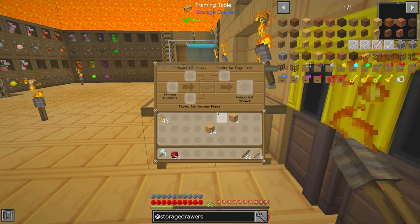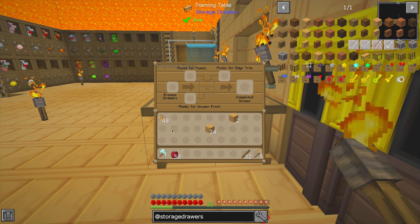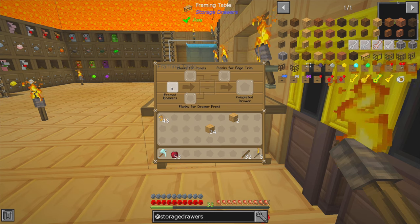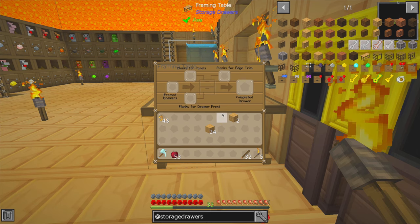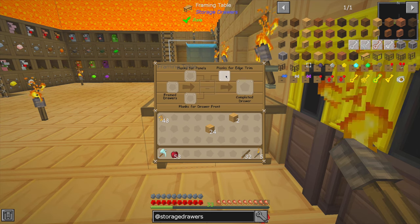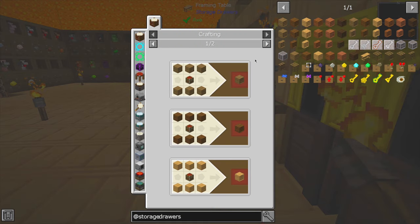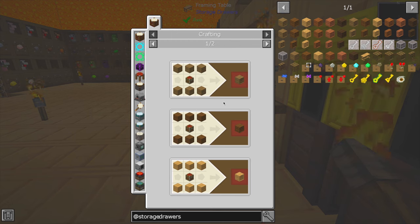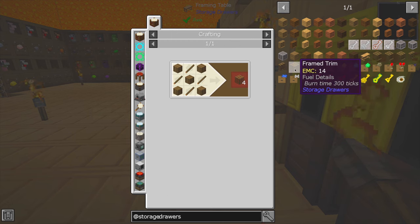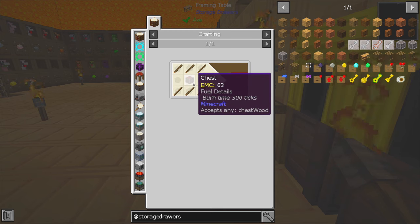So we've got our framing table now all set up, and don't let this intimidating-looking nonsense fool you. All we've got to do is get some framed drawers, planks for the panels, planks for the front of the drawers, and planks for the edge trim if you're into that. You don't have to go through this — you can make a basic drawer using just oak wood and regular chests. You can also make a framed drawer with sticks and a chest.